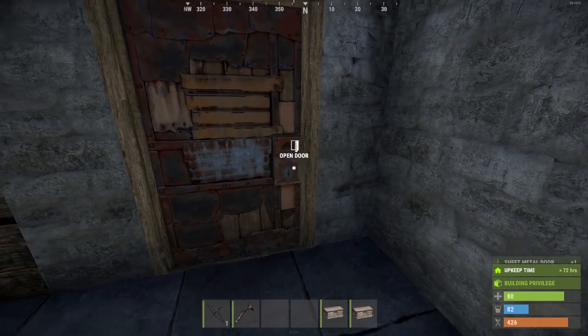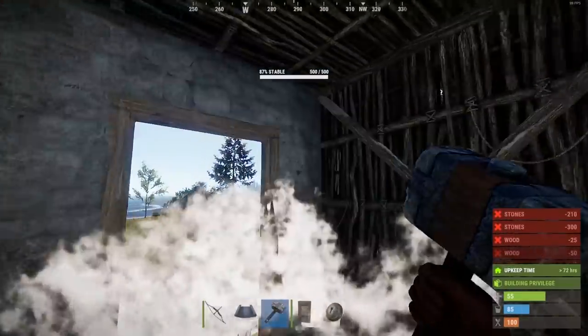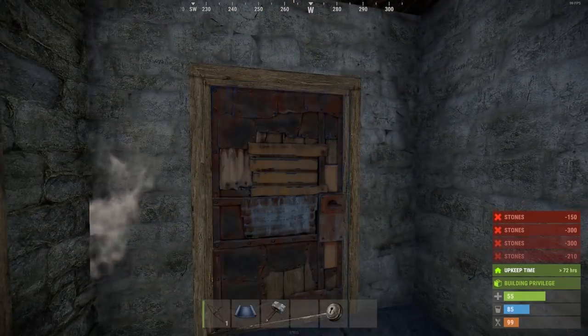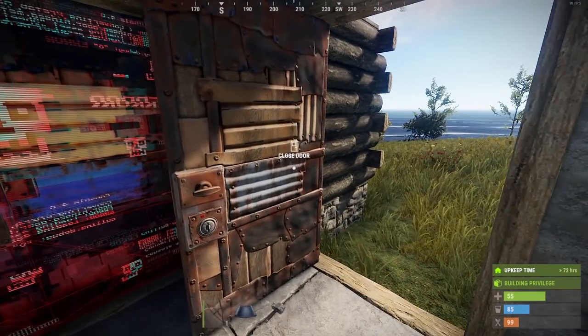You can also expand your base out. And don't forget to build yourself an airlock too. Essentially, this is a single room behind two doors, stopping any opposing player from jumping straight into your loot room. You'll always see every single base on Rust YouTube have one of these. You need one straight off the bat.